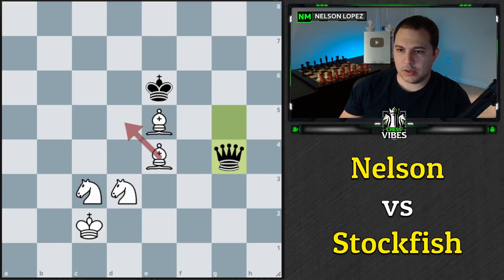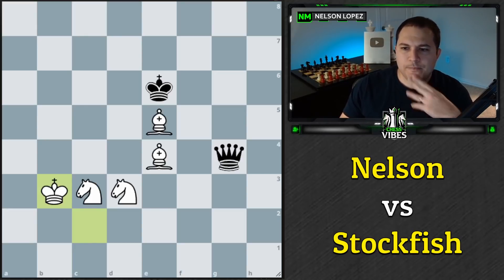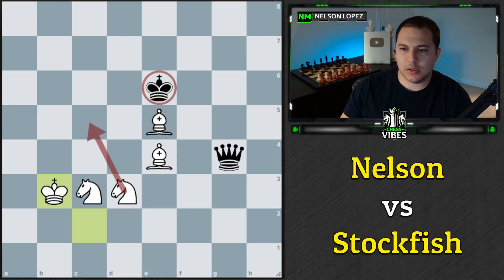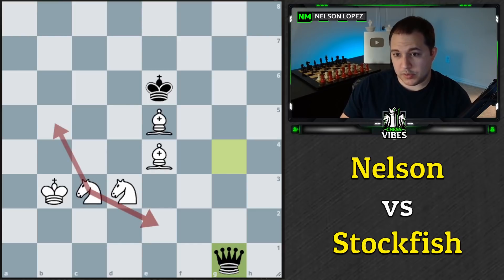I could go here but then the king goes there and I don't really know if that's helpful. What's going to be helpful is putting my king over here maybe. Basically I want the bishop to be defended by my king so that my knight can deliver the check. Alternatively I could use this knight to deliver the check — go here. So option one, option two, or option three.